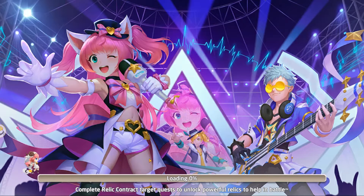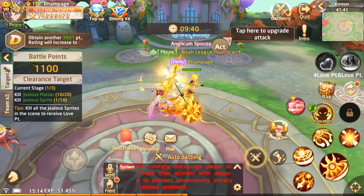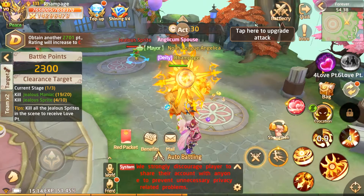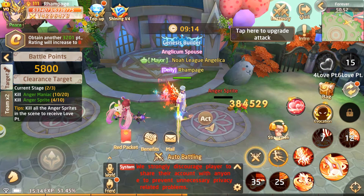You also get intimacy points for going into dungeons together — we'll talk more about those intimacy points later. Your rank increases the more enemies you finish and the more times you activate the point buttons. There's a cool down on those.